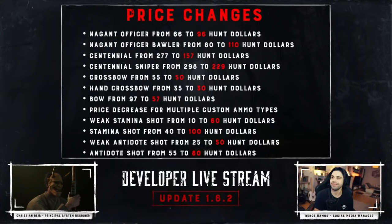On to the price changes: the most important is the Nagant Officer being increased from $66 to $9,600. The Nagant Officer is basically one of the best pistols in game and this should be reflected in the price. Also, the Centennial is being reduced almost in half, from $277 to $157, making it more affordable and more comparable to the Viterli, which should make it a more competitive choice.